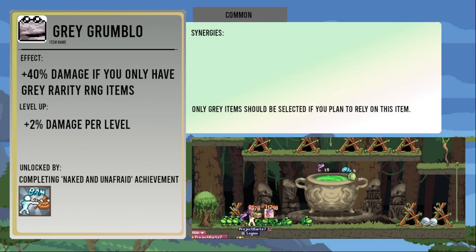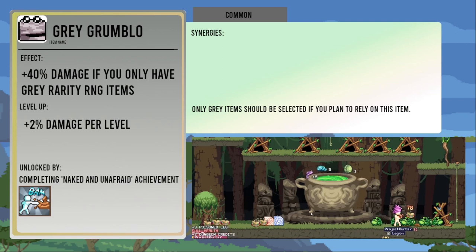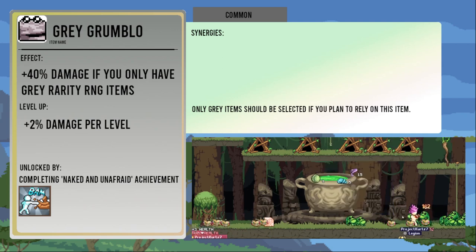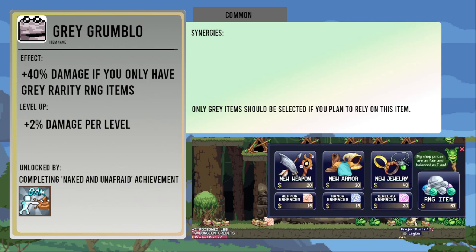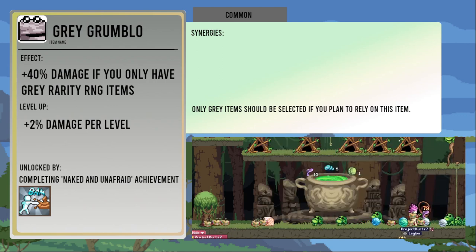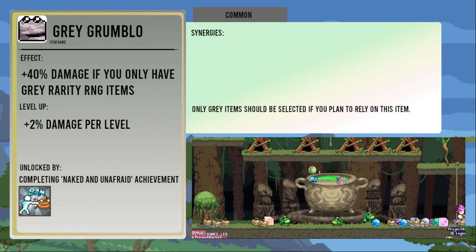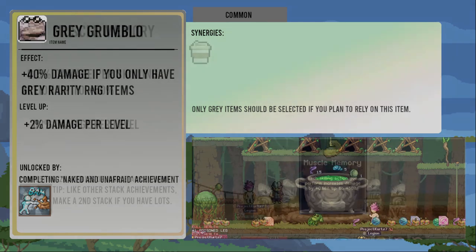Gray Grumblow gives plus forty percent damage if you only have gray rarity items, increasing by two percent per level. It is unlocked from the World One achievement Naked and Unafraid, obtained by unequipping all of your gear and KOing a sewer poop with punches. Relying on the damage from this means that you won't be picking up any items except for gray rarity items. It limits your options when it comes to build variety, but it's by far the most reliable build when you haven't unlocked any of the really good higher rarity items and is a really competent starting strategy. If you specifically are avoiding unlocking a lot of items, it can be really good.